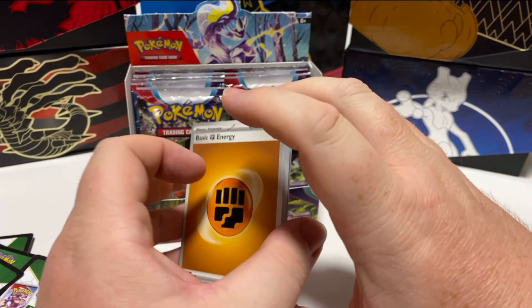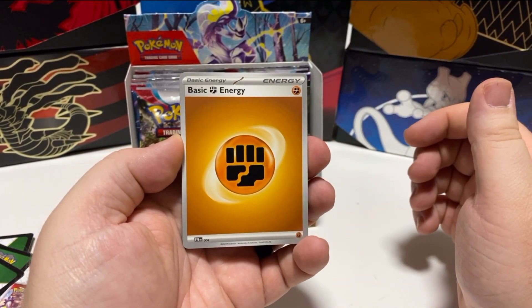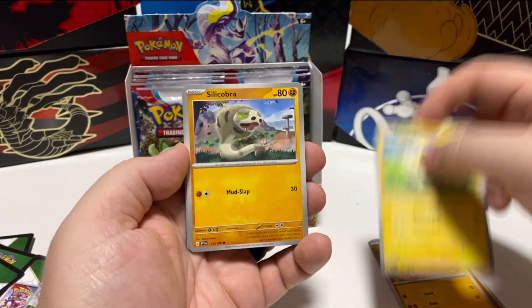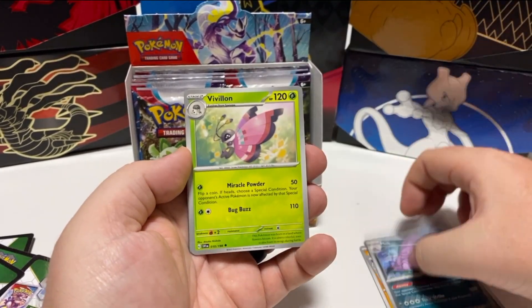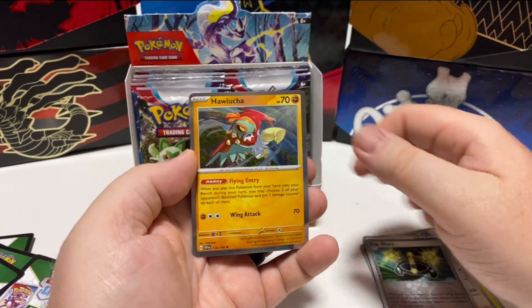There will be a set follow-up video later — give us a couple of days to put it together. Sand Isle, Mareep, Silicobra, Bisharp, Florge, Buck, Vivalon, Glissie, and Hawalucha.